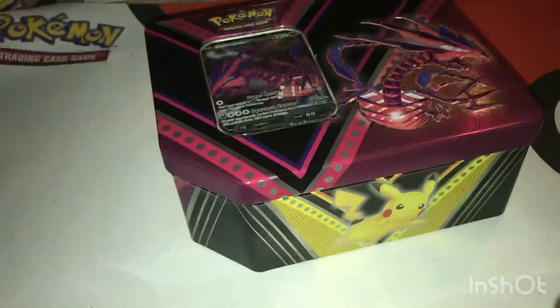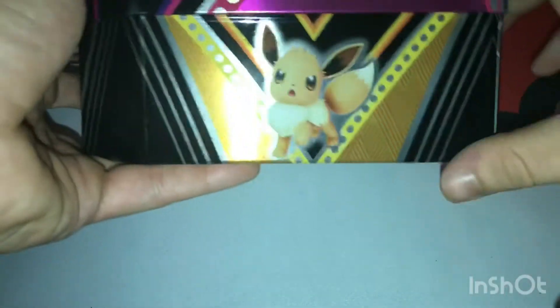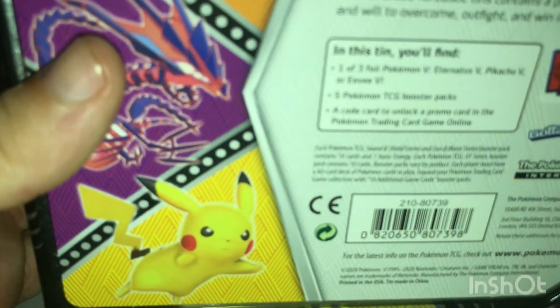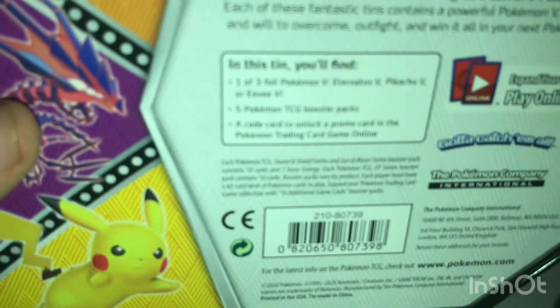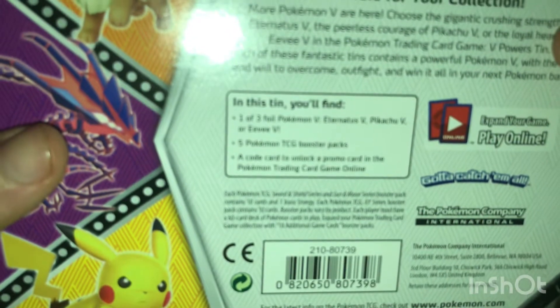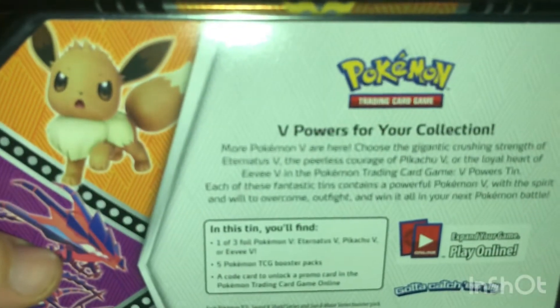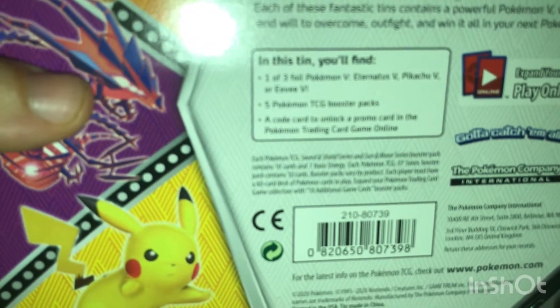I still have yet to be able to get my hands on the Eevee 10. Hopefully one day. We have one of three foil cards, five booster packs, and the code cards. That means six code cards in total.